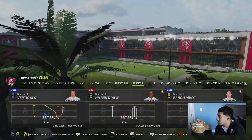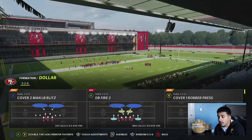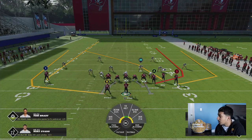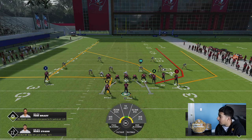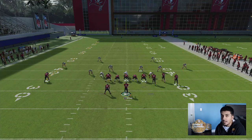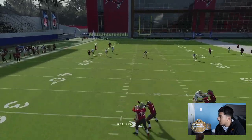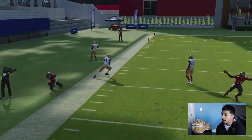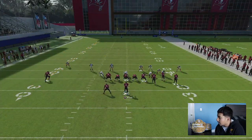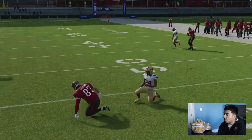Next play we're going to go into — it's probably the best play in the game — Gun Bunch Verticals, and there are two setups to this play that I love. I'll break down both of them. One is the five out with a running back on a wheel route, or an out route or in route — I consider these all the same. This one right here is really good because let's just say your opponent is blitzing you a lot. This is such an easy play to make and an easy read. We're going to low ball these wheel routes and we've got two low ball wheel routes we could hit.